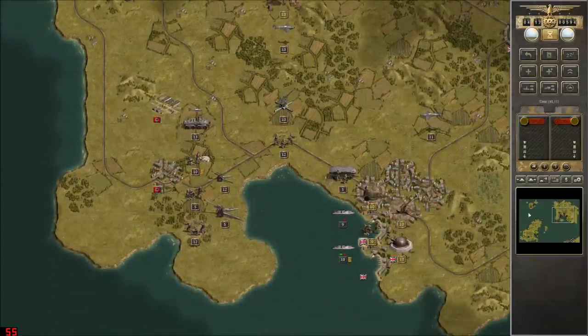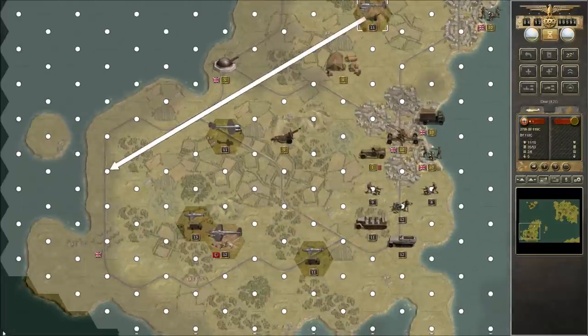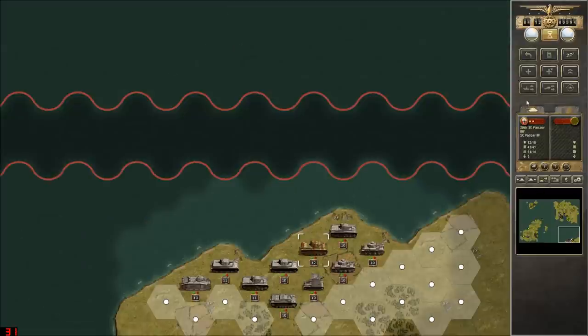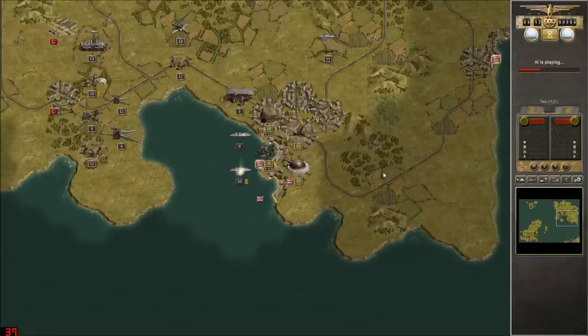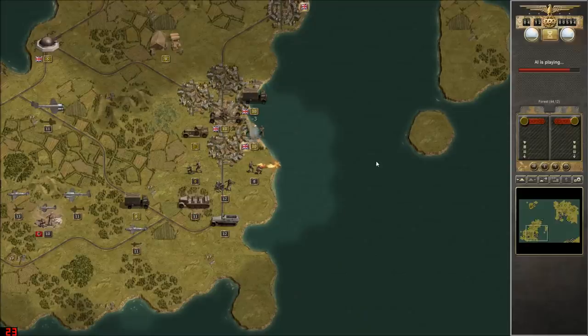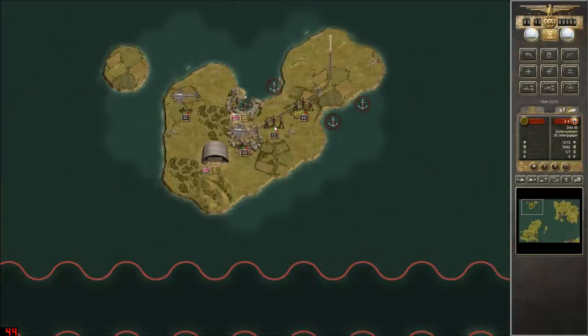We'll move back around and we're not going to worry about the Schnell boats doing any damage there. And I think that's it. Alright — let's do this smartly. We'll get the paratroopers to go for the airfield, but we're going to focus on the objective first. We'll have no problem securing that objective and the airfield next turn. Wonderful — first island captured!